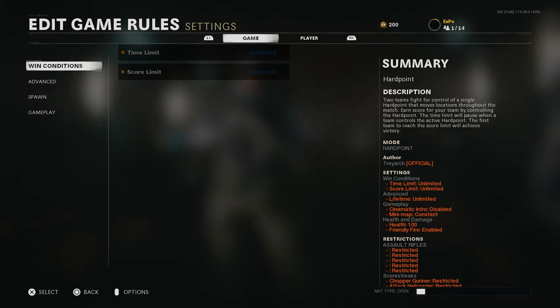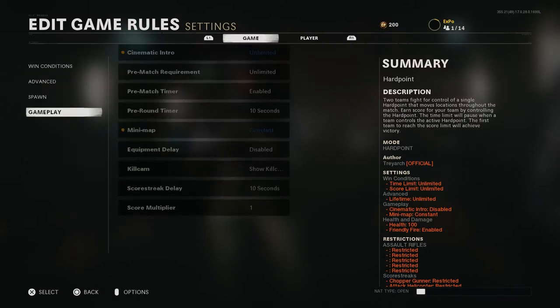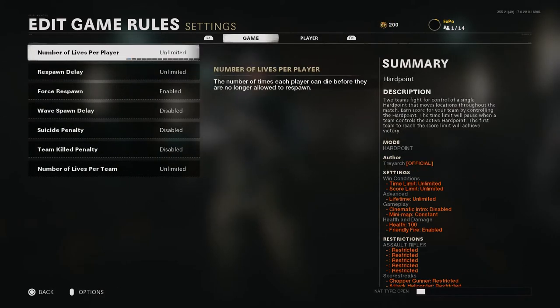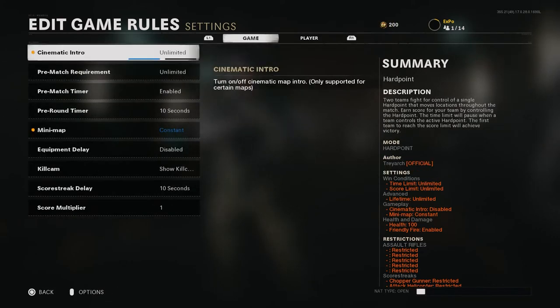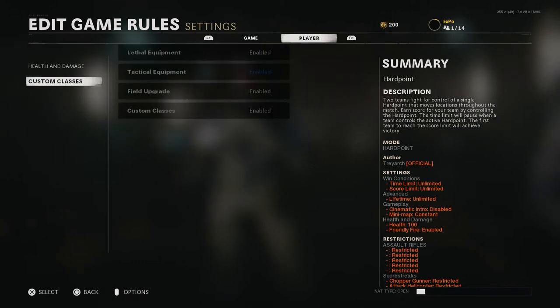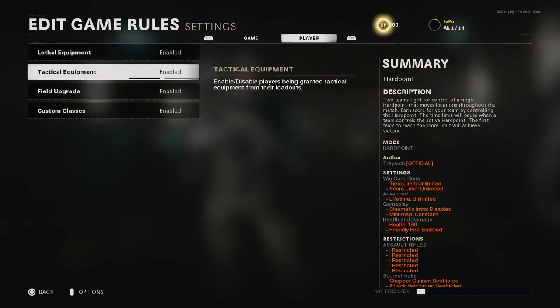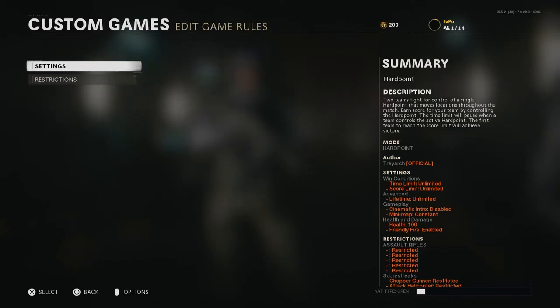This is how you set up bots — I watched the tutorial and I'll link it in the description. Basically you put it on Hardpoint, both sets on unlimited lifetime, unlimited lives, and everything else the same. Lower the health, and enable friendly fire — there's no way of getting a kill cam especially if you have it off. Play on the opposing team because they'll just kill you every time you get to the spot.